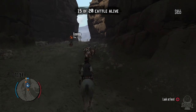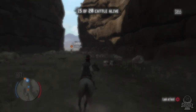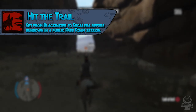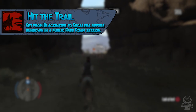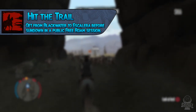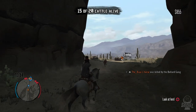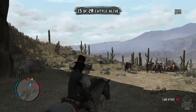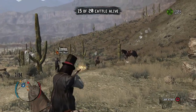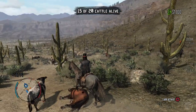The trophy Hit the Trail requires getting from Blackwater to Escalera before sundown in a public free room session. You must start in Blackwater any time after 6 AM in-game and arrive in Escalera before 6 PM in-game; the time is shown in the upper right-hand corner of the pause menu. This can easily be done with a medium-speed horse — just set a waypoint to Escalera before 6 AM so you have a clear path, and you'll get there with plenty of time.